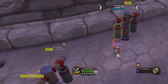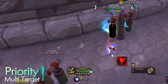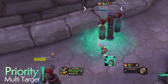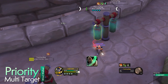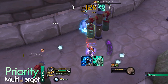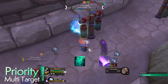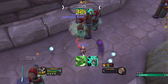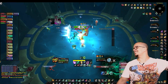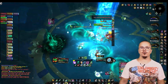For your multi-target priority: use Invoke Xuen on cooldown, Touch of Death if available, Expel Harm if under 5 Chi, Tiger Palm if under 4 Chi, Whirling Dragon Punch on cooldown, Spinning Crane Kick if you have the Dance of QiJi proc, Fists of Fury on cooldown — and you don't interrupt it anymore with the tier set — Rising Sun Kick to enable Dragon Punch, Expel Harm on cooldown, Chi Burst on cooldown, Spinning Crane Kick, Tiger Palm to generate Chi and Spinning Crane Kick stacks. This should give you everything you need to pick up your Windwalker and start spinning, punching, and kicking in dungeons and raids in Season 4.